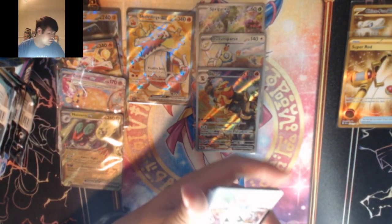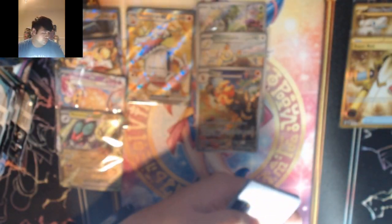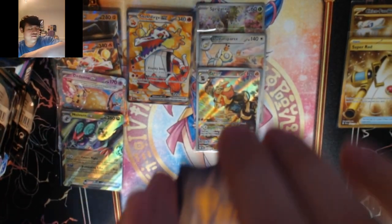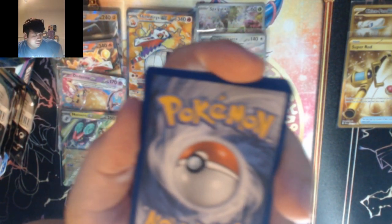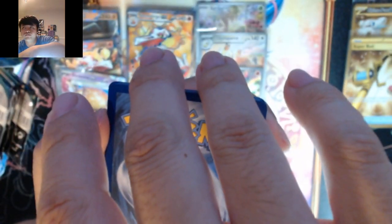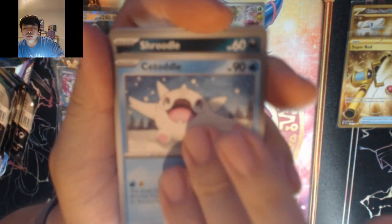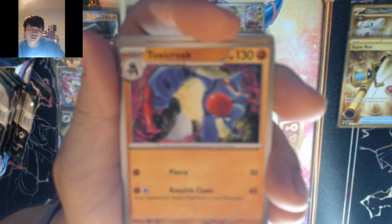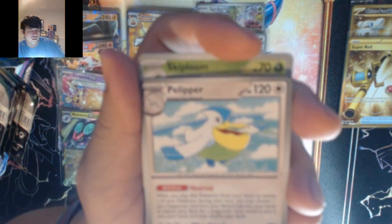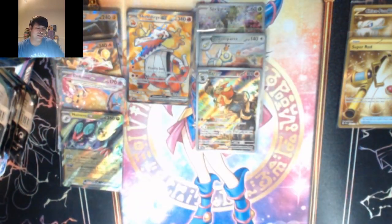At least we got two of the starter special illustration rares now — that's kind of nice to have. Metal — it's fighting. Croagunk, Totodile, Shroodl, Phalanx — this is a fighting pack. Toxic Crocodile, Croconaw, Heliolisk — we got Skiploom. Into Cetoddle.